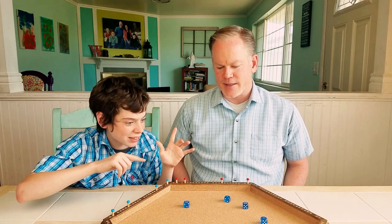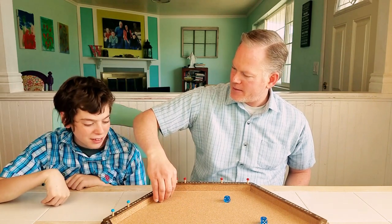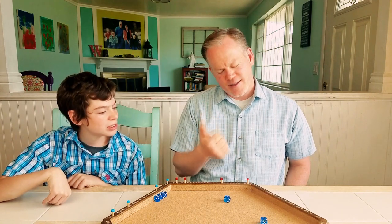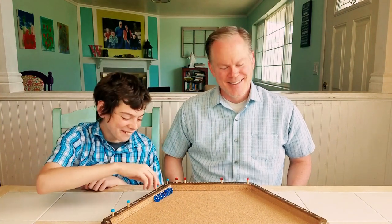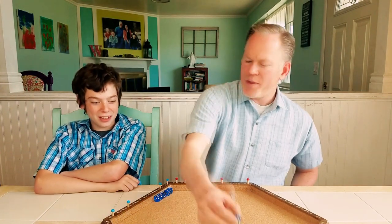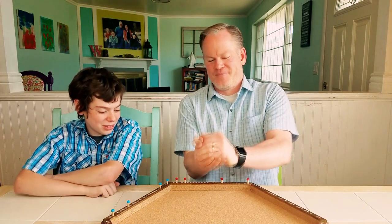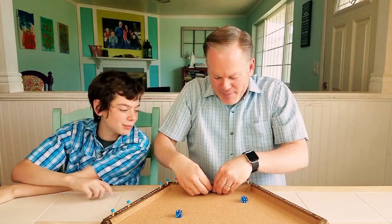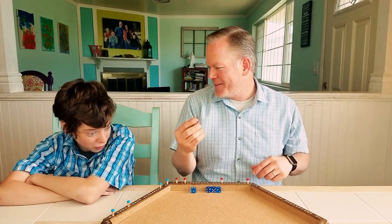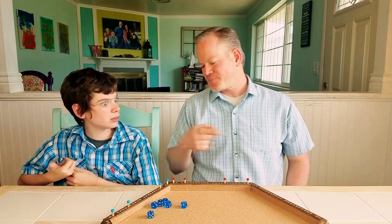I got three sixes again, and one and a one — 1,200 plus 600 is 1,800, plus 200 is 2,000. I can't add today. There we go. Almost about to win, 1,000 off. You don't want to roll this one? No. You could get more than 2,000. I'm not going to do that — the chances of me losing are very high. I got three ones — that's 1,000 points. And a five — 1,050. 50. Alright, so 1,050 points.